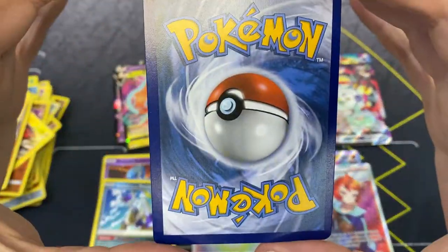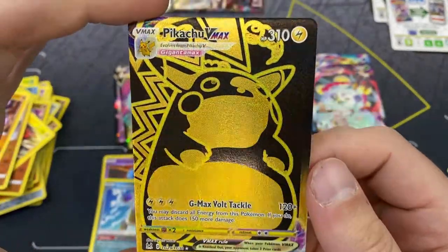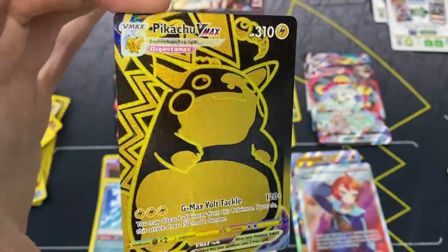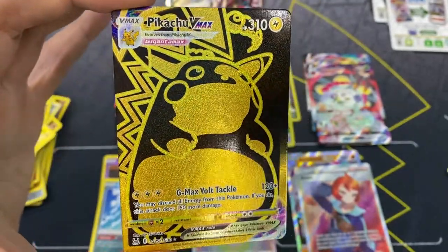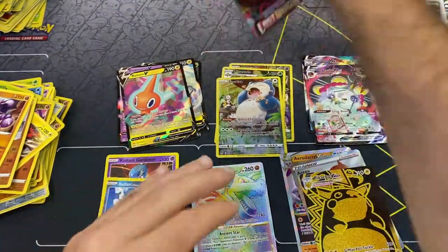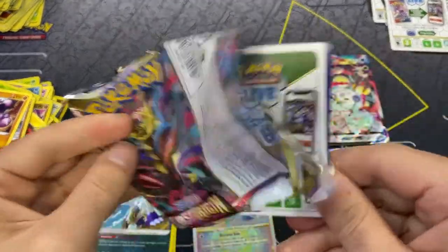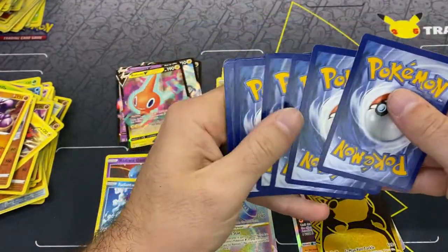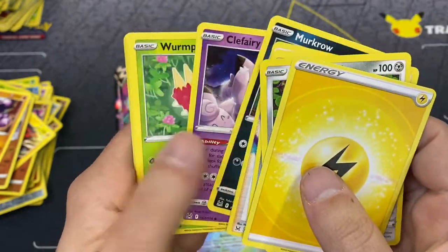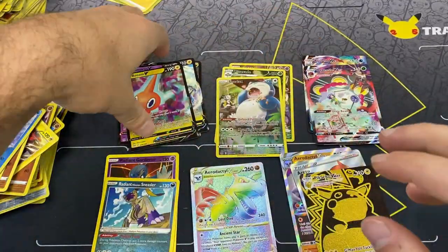This is the Pikachu VMAX from Vivid Voltage and now we're getting this black and gold treatment. This one looks a little off-centered left to right, but man check that out - this card is absolutely beautiful. This was like the most hunted card during the COVID era when Vivid Voltage was out. I remember how many people were popping packs trying to get this. We've got one more pack - it's a white coat so we've got a chance in the character slot.